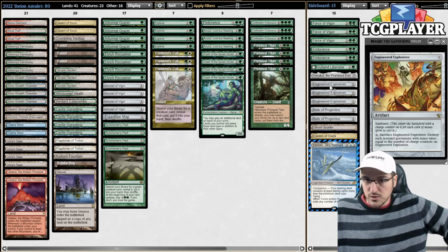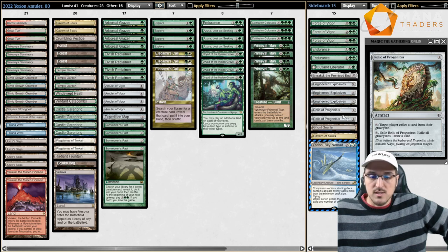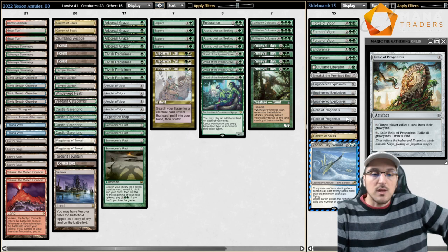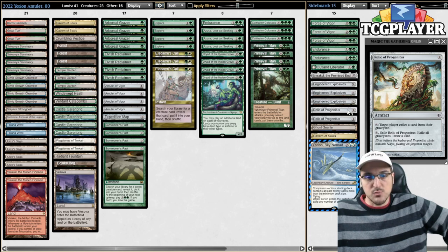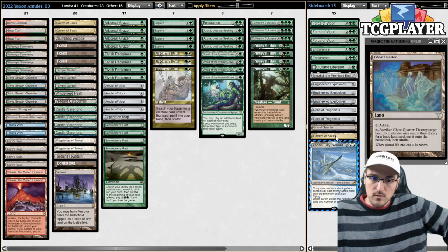Rounding things out, we have two copies of Relic of Progenitus alongside three Engineered Explosives — our artifact forms of interaction. Relic is very good against Shadow decks; Explosives very good against Hammer. There's also the possibility of playing Veil of Summer instead of Relic, but I'm going toward the graveyard hate card given the uptick in popularity of Living End and Reanimator. Ghost Quarter and Cavern of Souls round out our toolbox lands.